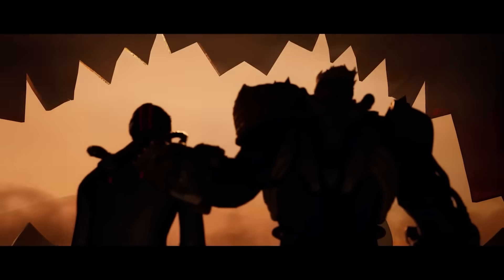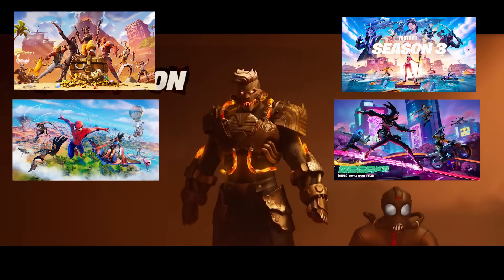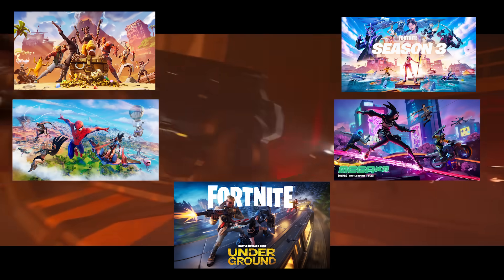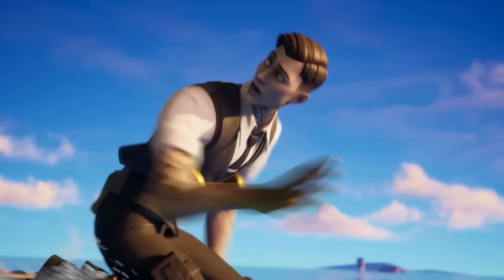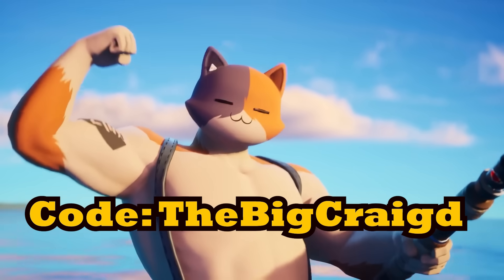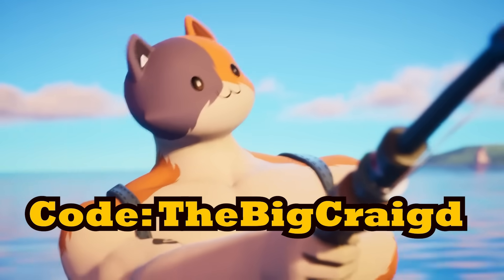Okay, so in the final round, we have Chapter 1 Season 8, Chapter 2 Season 3, Chapter 3 Season 1, Chapter 4 Season 2, and Chapter 5 Season 1. And the winner is... okay, I have a tie. I can't choose between Flipped and Underground. I like them too much, which is why you have to choose for me. If you've made it this far into the video, let me know which Key Art is your favourite. Consider dropping a sub and use code Cove the Big Crate in the Fortnite item shop when Chapter 2 Remix drops this Saturday!